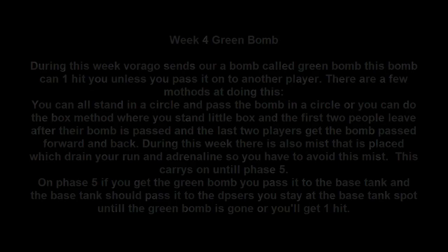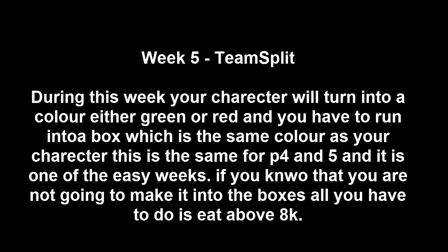For the final week, it's called the team split week. During this week, you get turned into a colour — either red or green — and you have to run into a box that is the same colour as you. There will be a red and a green box. If you run into them you will be saved. However, if you do not make it, eat above 8k as the highest you will get hit without going into the boxes is 8k. On phases 4 and 5 it is exactly the same — the boxes appear, you turn into one of the colours, and you run into the box. This week is very easy, and even if you don't make it into the boxes, you can easily eat above 8k.